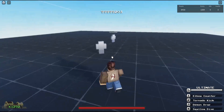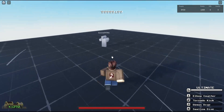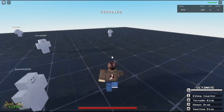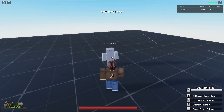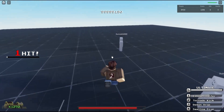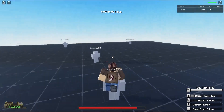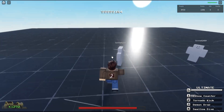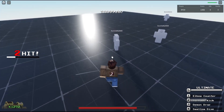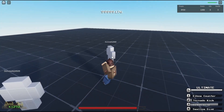Moving on with the next character, we got Ryo Hazuki. Starting off, we have an Elbow Counter — basically a counter move. There we go, 15 damage, you counter them — pretty good and solid. Counters can always turn things around. Next move we got Tornado Kick. This character is more of a close range character so going against a ranged character might be a struggle.